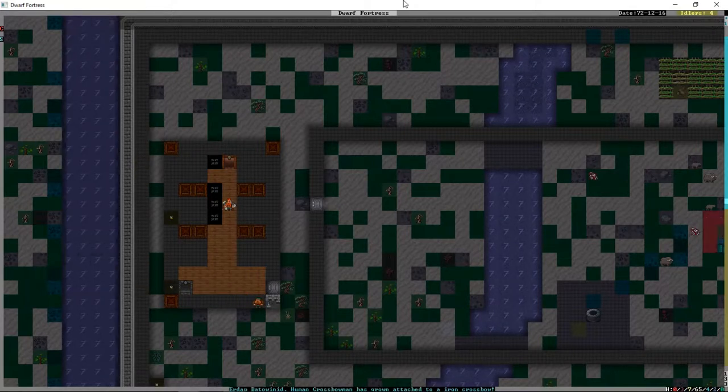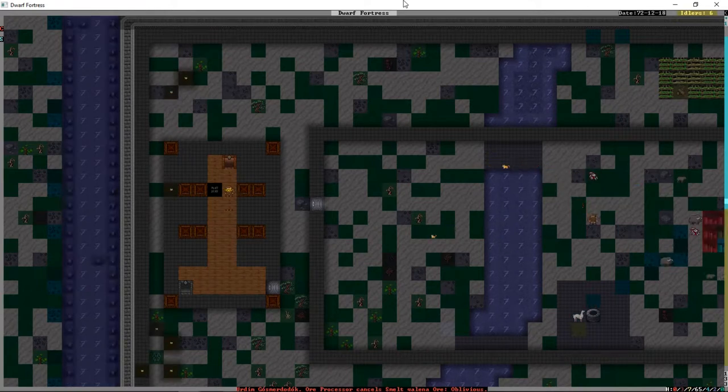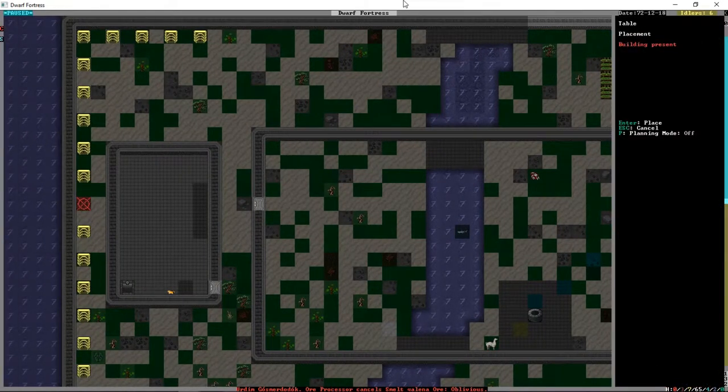We're really close to having it done. This upstairs will look a lot better once we're done with it - we could still manage to make some rooms but they'd be tiny little basically cupboard rooms, and we might still do that anyway. More people are stumbling around obliviously and he's now not smelting galena because of that, which really sucks. But finally we can build the rest of our tavern.